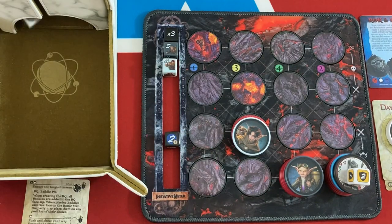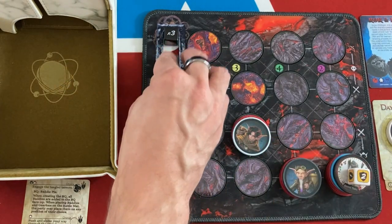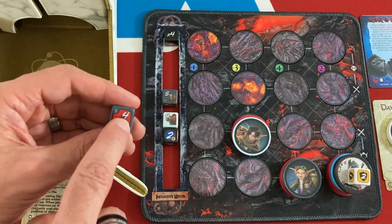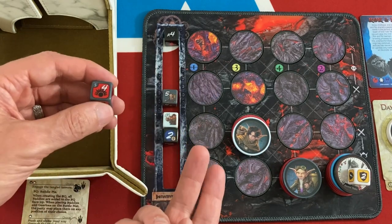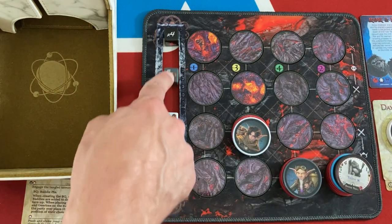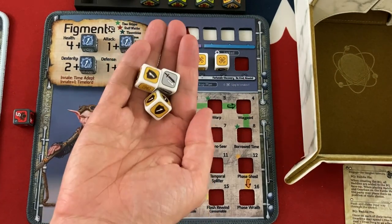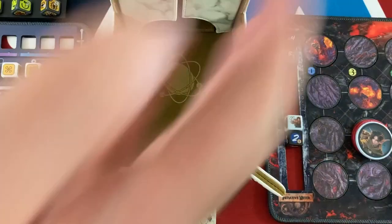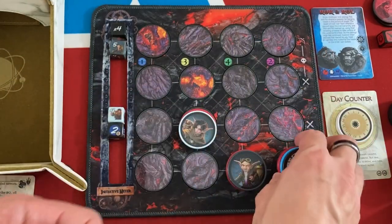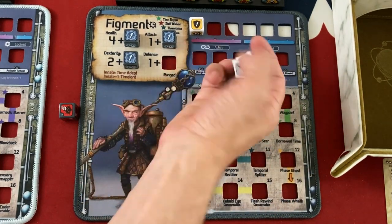The bridge troll attacks Figment for one damage, getting him down to four. It is round four, which means Chrono Trigger pops — deals half the round number printed on it, which is two rounded up, so two damage to any enemy. That strips his shields. I have a chance to kill the guy if I just go all out. Two attack and a shield — he's down to two life left. Gale might be able to do it, so let's do a fortunate discovery now and see our options.